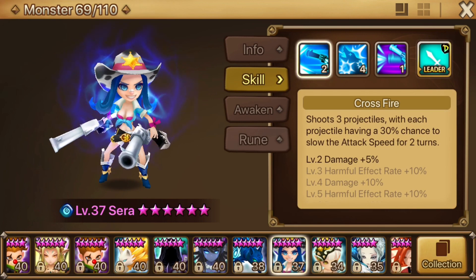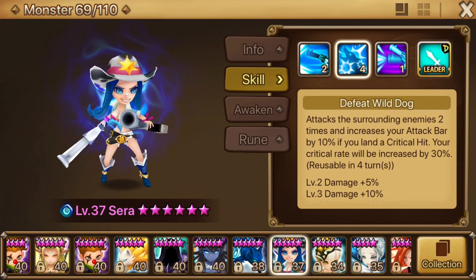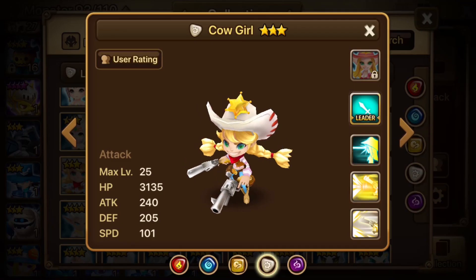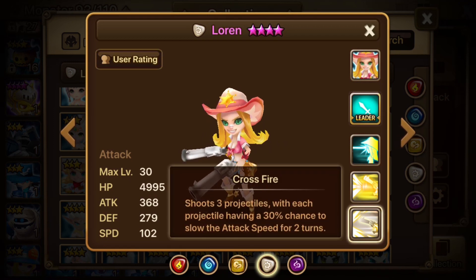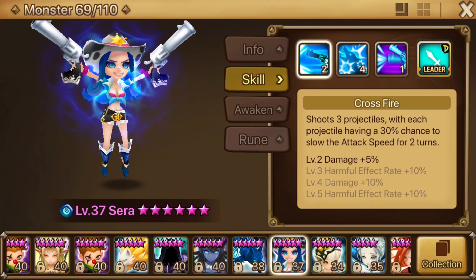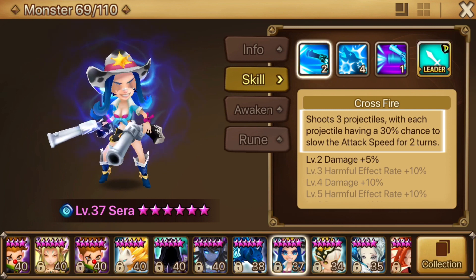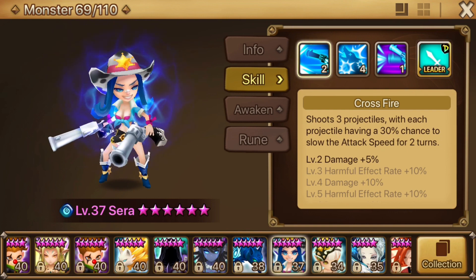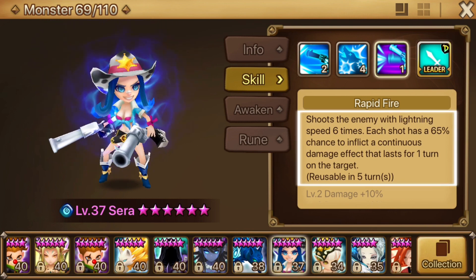Taking up the number four slot on your team is Sarah, the Water Cowgirl. The cowgirls are available through the guild shop in the form of summoning pieces, kind of akin to the Ifrits, though they only cost 100 guild points per 10 pieces and you only need 40 pieces to summon. The Light Cowgirl can also work, obtainable through secret dungeons on Sundays. Sarah has a couple of notable contributions to the team — the first is the attack speed slow debuff on her first skill, which is immensely valuable. It will help keep the boss from moving too quickly, allowing you and your squad to take more turns. Each of her skills is a multi-hit, and her third skill hits six times — that's all but one of the boss's shield hits.